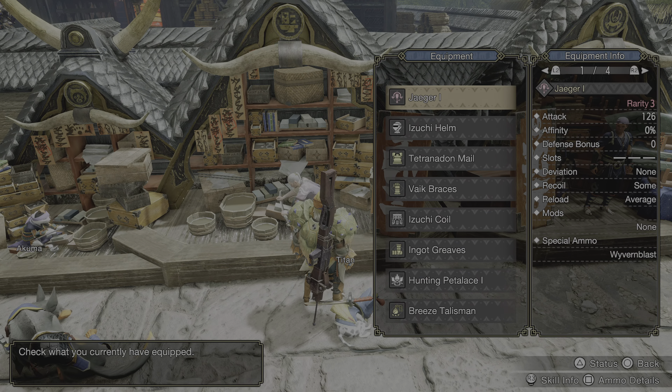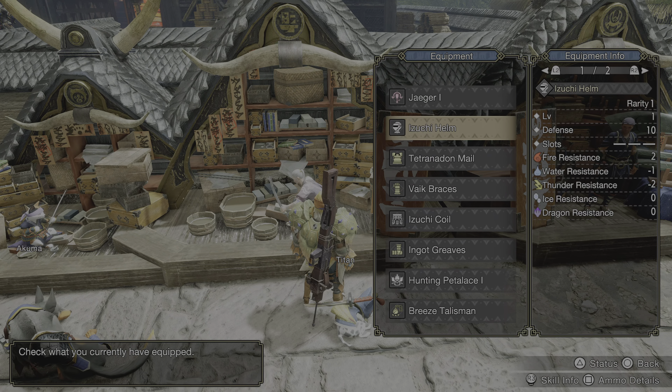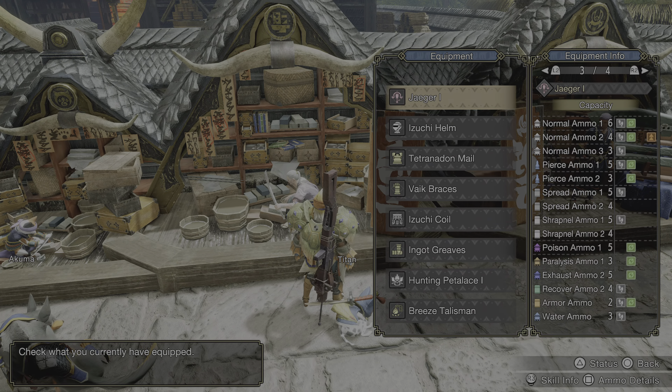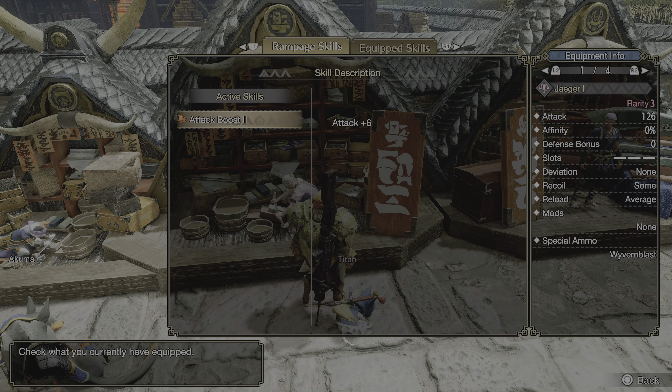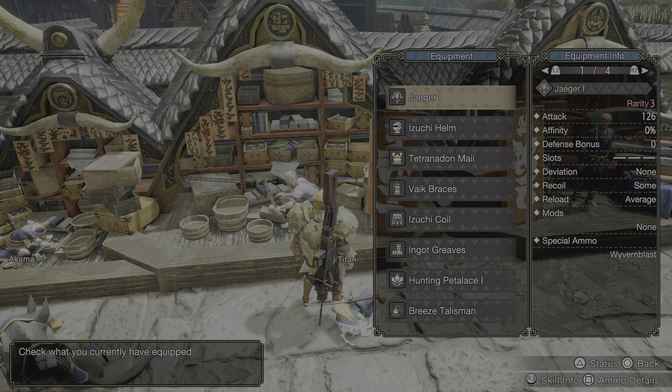Let me show you guys the Affinity too. It shows zero affinity here, but when you look at Critical Eye it shows 15% affinity. So I technically have 50% affinity right now.